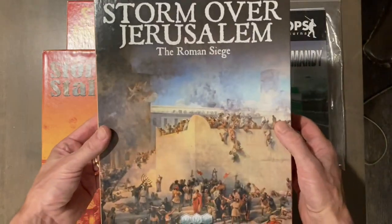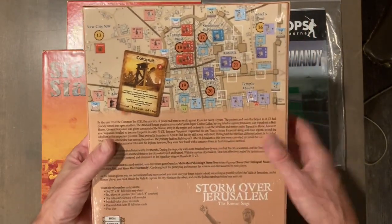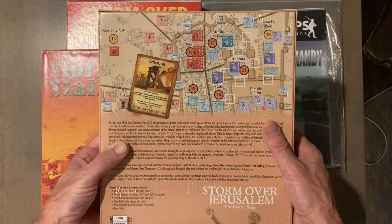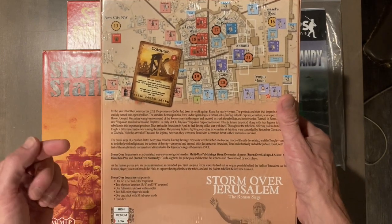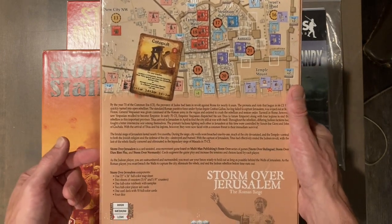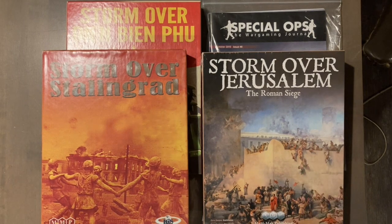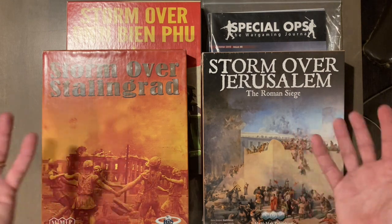I do wonder a little about Storm over Jerusalem — I imagine many of the units would be similar to each other in an ancient setting. But who knows — I'm going to bust this one open as soon as I stop this video and start reading the rules, because I am very excited. I really love the area impulse system: you roll two dice, add up your unit strength, compare against the defense of the best defending unit, and the difference is how many hits you take. It's super easy, and most of the games play very fast.